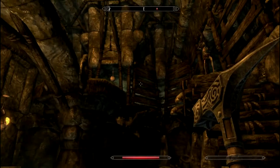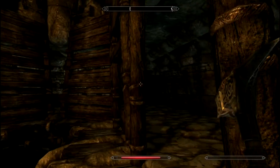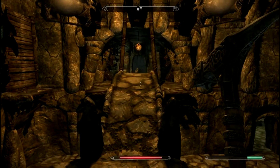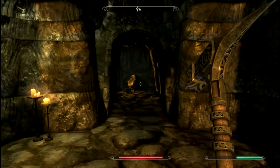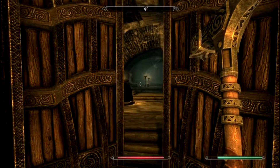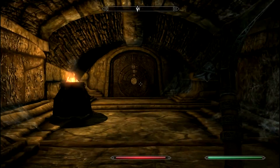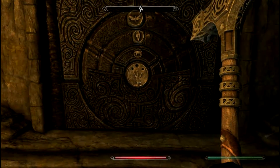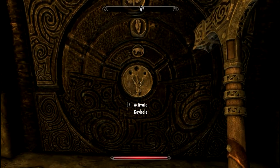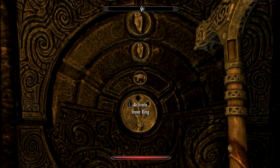Goodbye. So long. Here we are. We are quite deep into the chambers now. This looks quite ominous. What is this? Some sort of key and door. Activate the keyhole. Apparently it is some sort of locked system.